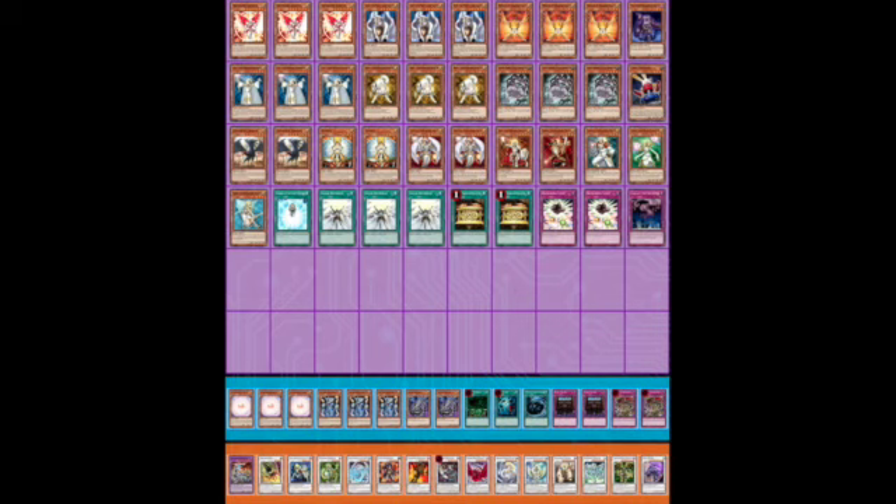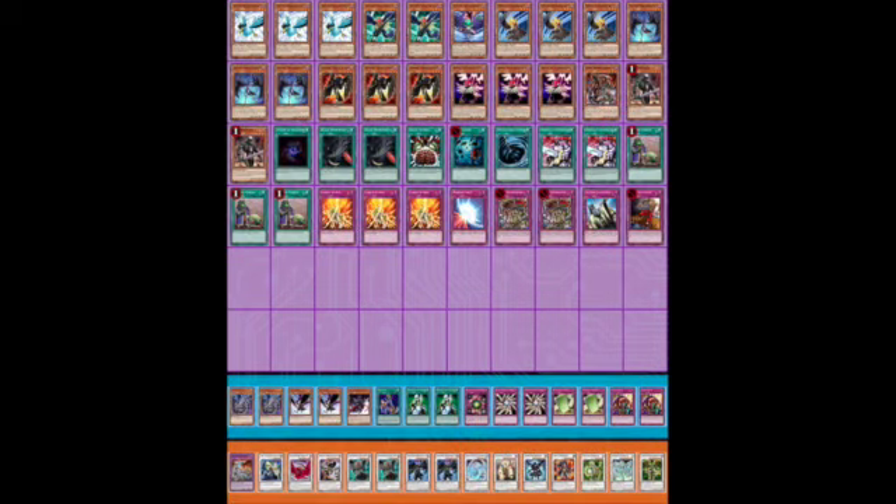One of the notable extra deck inclusions is Trishula — the card is just insane if you can make it, it's going to OTK your opponent. One copy of Tempest Magician, which I've been adding to a lot of my decks — the card's pretty sweet and can finish off your opponent after a resolved Judgment Dragon has dealt a bunch of damage. This deck is pretty awesome and I like it quite a bit.